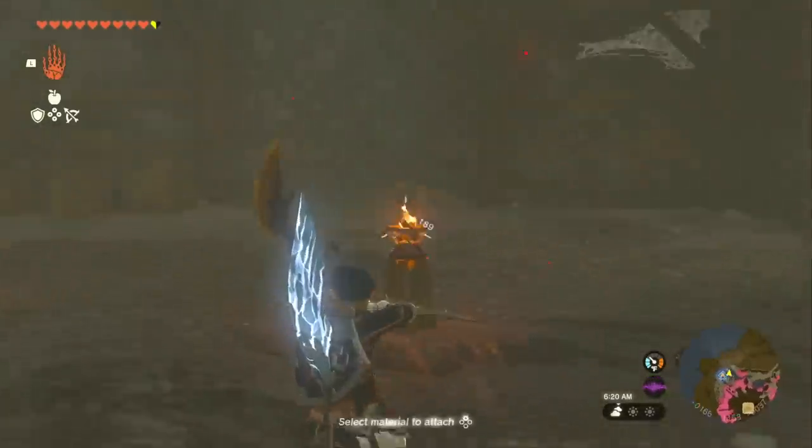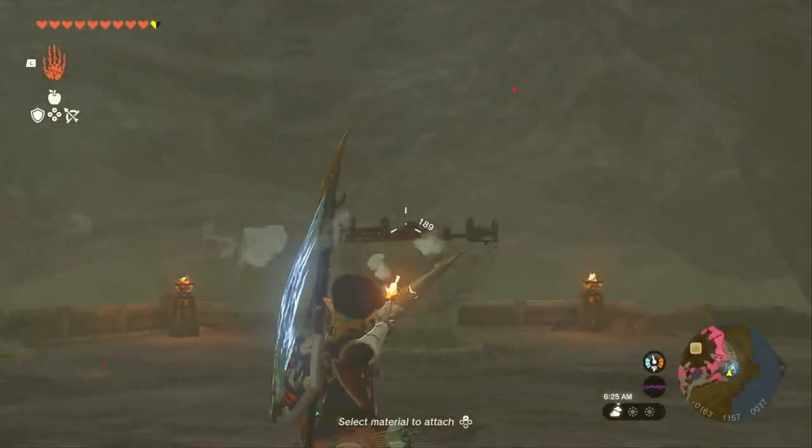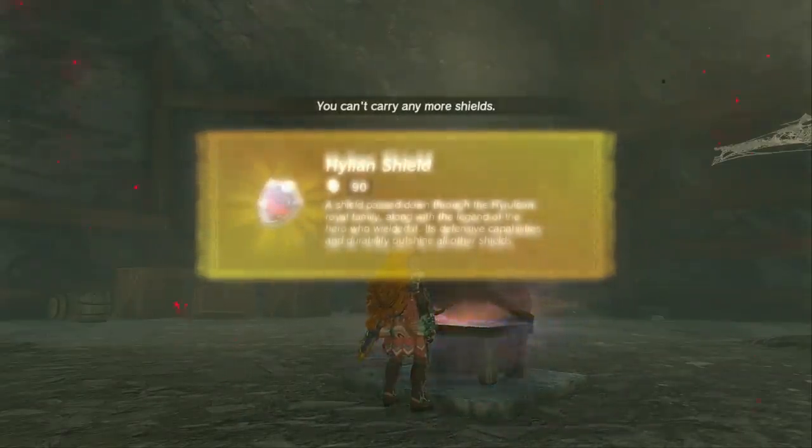Many of you might remember this — it's a torch. We're going to light this on fire with an arrow here and shoot it. Once we shoot it, instead of a shrine popping up, we're going to get a chest that pops up behind us. And if we open this chest, we're going to get the Hylian Shield. If you decide to upgrade all the pieces of the Royal Guard armor to level 2, you can get charge attack stamina up, just like Breath of the Wild.